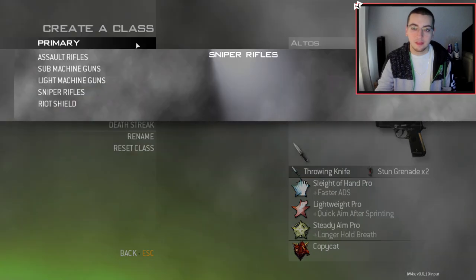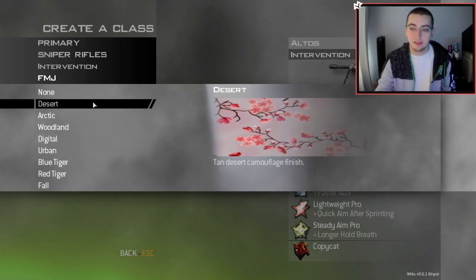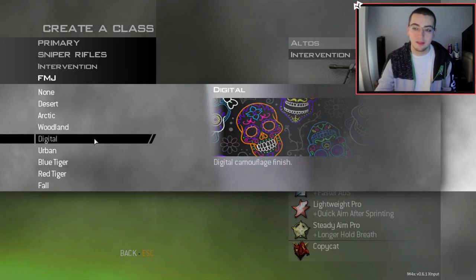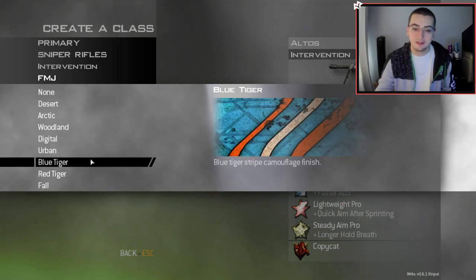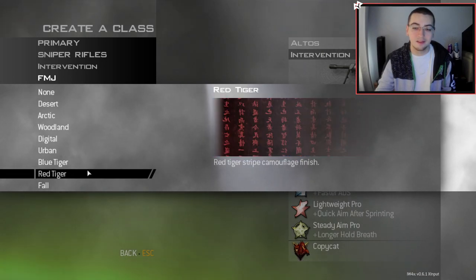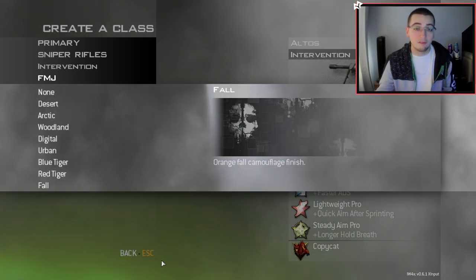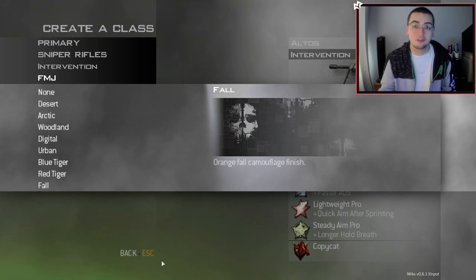Let me pick this class real quick and let me show off what we got. So we got Desert, which is Cherry Blossom from BO2; Arctic, which is Graffiti; Woodland, which is Benjamins; Digital, which is Dia de Murdos; Urban, which is Pack-a-Punch; Blue Tiger, which is Aqua; Red Tiger, which is Art of War; and then Fall, which is Ghost Camo. I've already used these camos a bunch, and me and the boys have actually had 5 trickshots with each of these camos — so there's 8 camos total, that should be 40 trickshots in this video. It's definitely gonna be a long one, you're gonna need to get a snack for this one most likely.